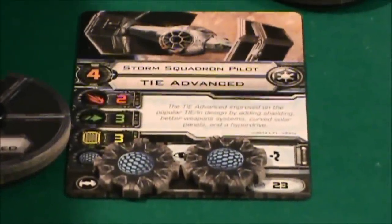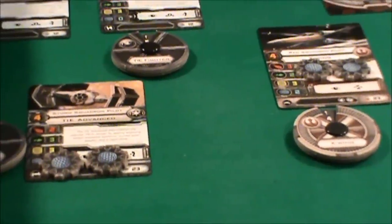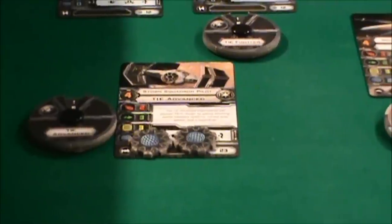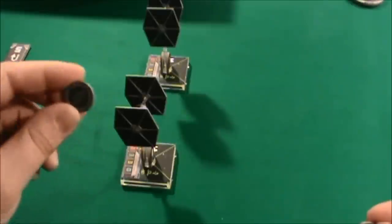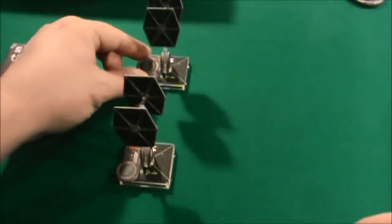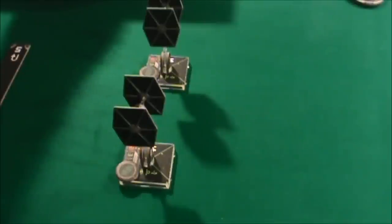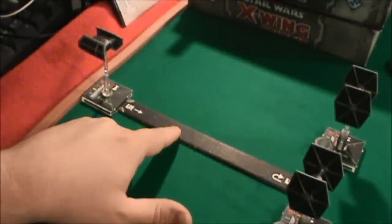It looks like we've got a tie: the TIE Advanced is set to four, and the Red Squadron Pilot is also at four. I believe the Imperial TIE will actually go first. But before I move the TIE Advanced and the X-Wing, I think I need to give each of the TIE Fighters one action. I think they want their first shots to hit, so we'll give each of the TIE Fighters a concentration token, which I believe lets them turn any of these results into hits.